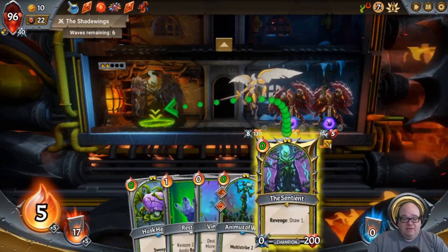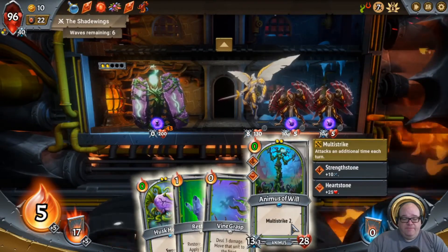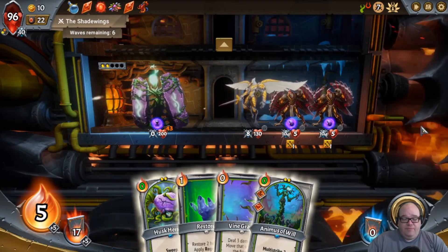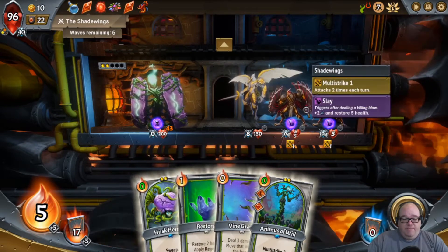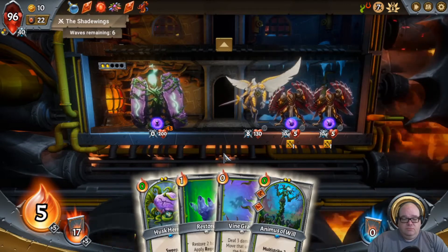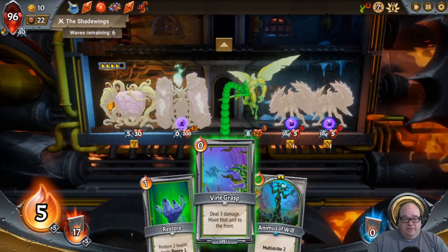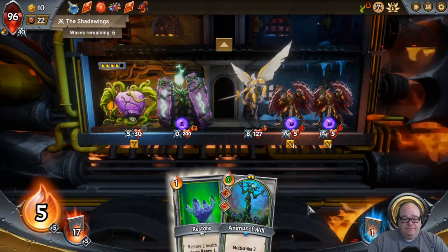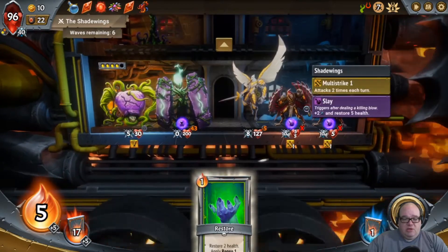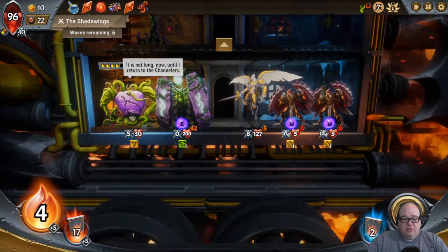So we've got Kyle of the Sentient. What do we put behind? We could do Barbara, which would not get through any of this right now. We could also do the Hermit, which would get them. We'll put a little bit of damage on this one. Put Barbara up here, hoping that we draw our other frontline units soon. And we'll go ahead and put a regen on the boss.